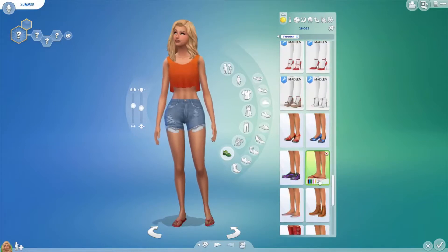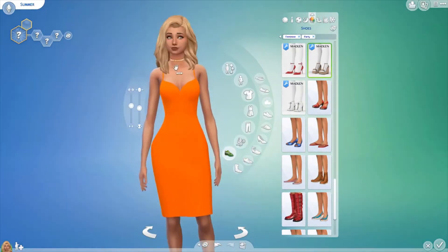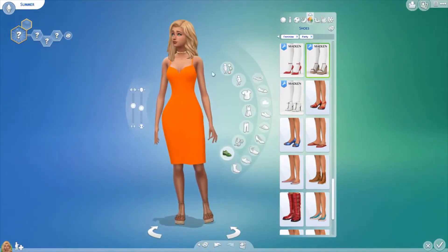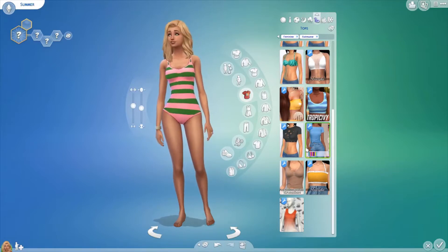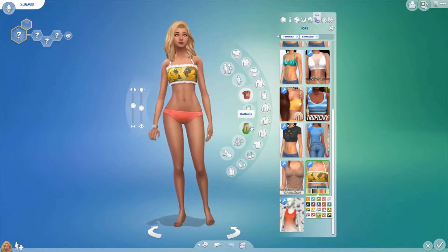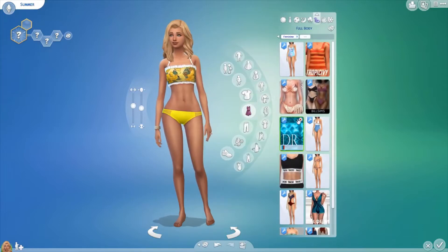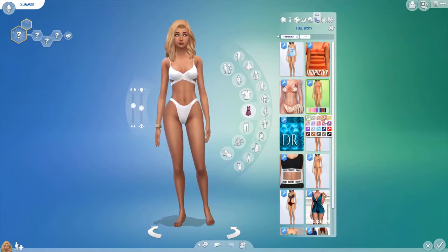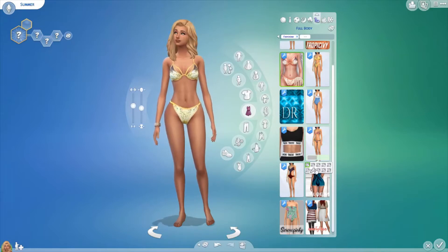I also went in and changed her shoes in her everyday wear because I thought flip-flops are a lot more summer-like than converse. So yeah. And then onto swimwear. I honestly can't remember — I think I went with full body here. I wanted to use this top and find some bottoms that match with it, but I don't think I found anything that matched. I ended up going with this one — I gave her a yellow swimsuit, if I remember correctly.